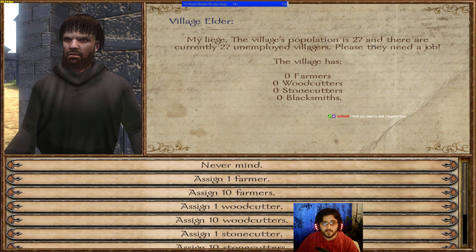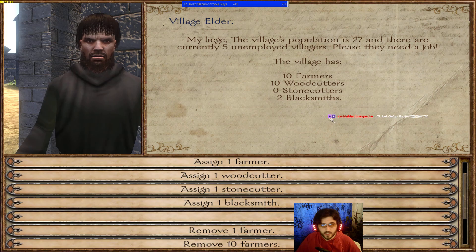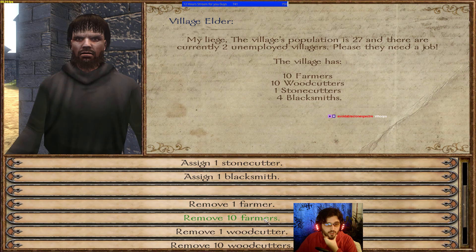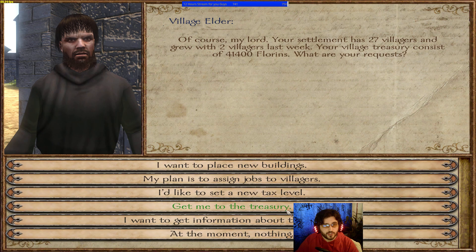What else can you do? You can assign jobs to villagers. We have 27 villagers, all currently unemployed. You can tell them to go grab food, grab wood, go to the blacksmith to produce tools, or go to the stone cutters to produce stone — literally Age of Empires right here. If you have a surplus of food, the population of the village will go up.